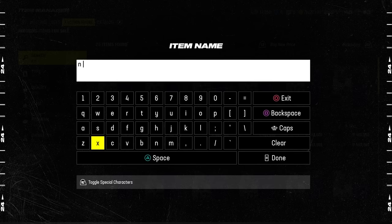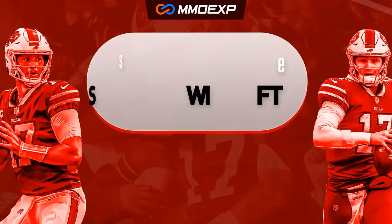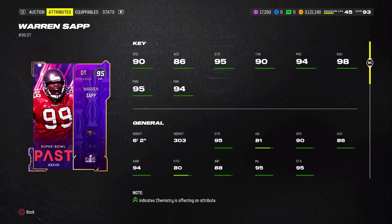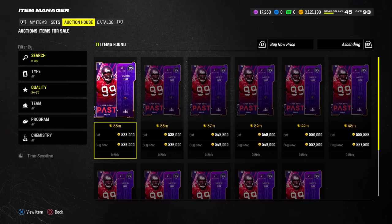Moving on — basically the opposite end of the spectrum — going from someone who impacts the game on every single play to someone who won't on every play, it's Warren Sapp. Let's quickly talk about the stats: 98 block shed, 95 power move, 94 finesse move, basically a golden ticket out there with 90 speed. I've heard this card is an absolute dog. He loves quarterbacks and he's not going to let anyone stop him from getting there. He's a defensive tackle, so it depends on your philosophy. If you've already got a great team and you're looking for long-term value, Sapp is probably your guy.